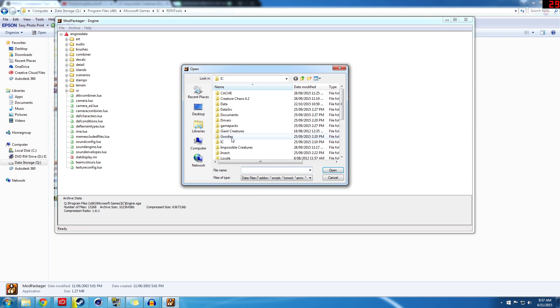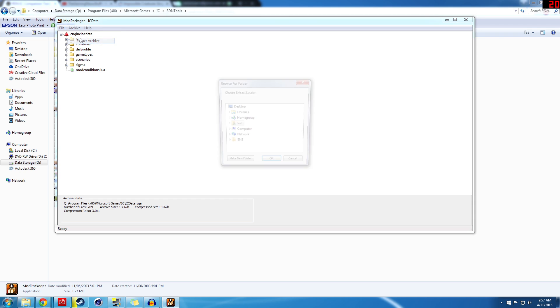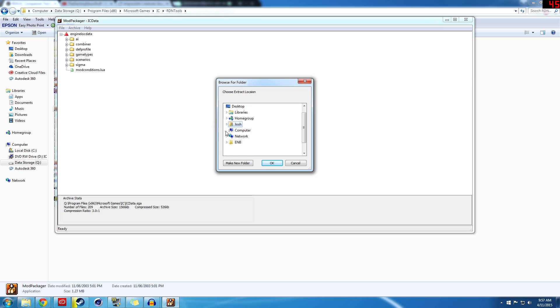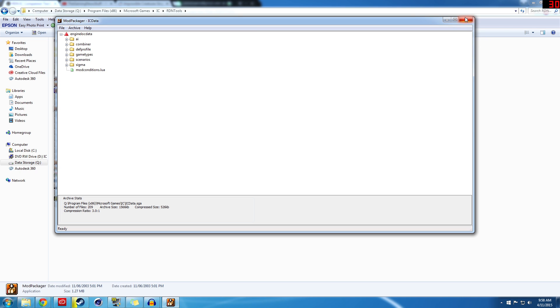Next up, come back up to File and Open, and this time we're going to select IC Data. Click that, and as you can see, again, there's all different stuff for the campaign and whatnot. Click Archive again and Extract Archive. Then choose exactly where you want to extract it — come down to Program86, Microsoft Games, IC Extractions, IC Data. Note those folders won't be there; you'll have to create them yourself. That one was a lot quicker — click OK.